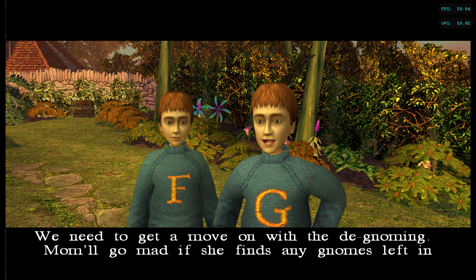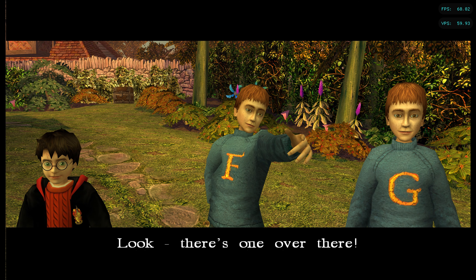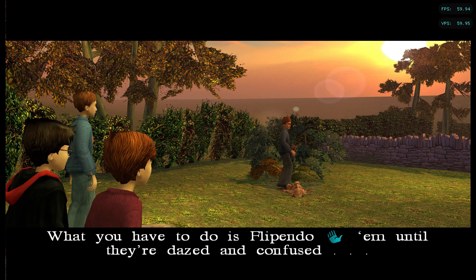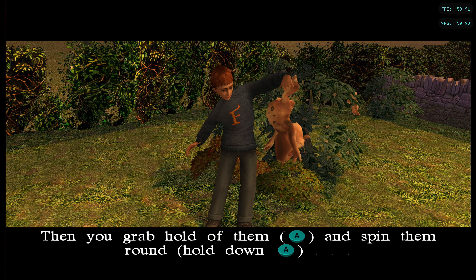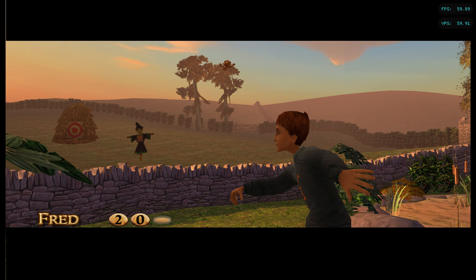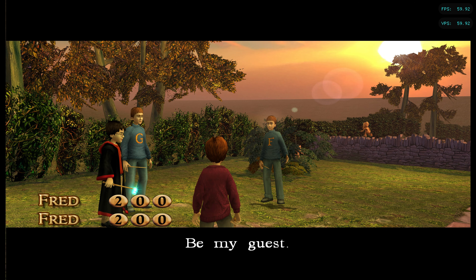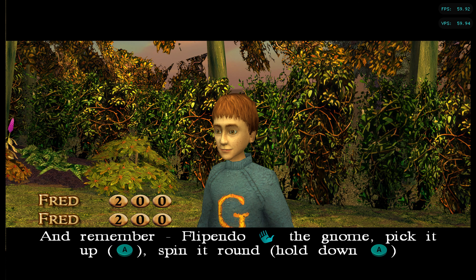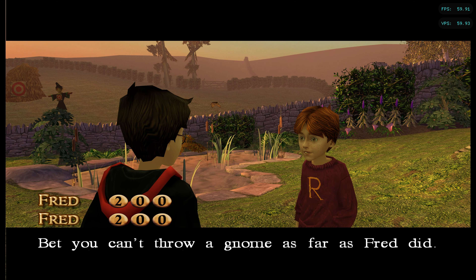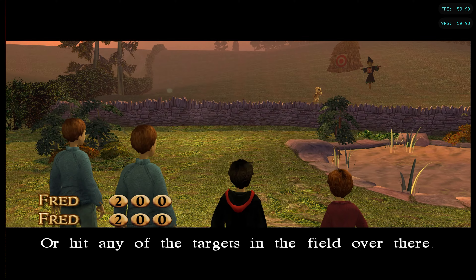We need to get a move on with the de-gnoming. Mum will go mad if she finds any gnomes left in the garden. Look! There's one over there! What you have to do is flippendo them until they're dazed and confused. Then you grab hold of them and spin them round and chuck them out of the garden! Wow! I've got to try this! Be my guest. And remember: flippendo the gnome, pick it up, spin it round and chuck it over the low wall. I bet you can't throw a gnome as far as Fred did, or hit any of the targets in the fields over there.